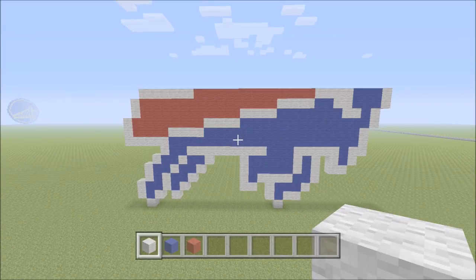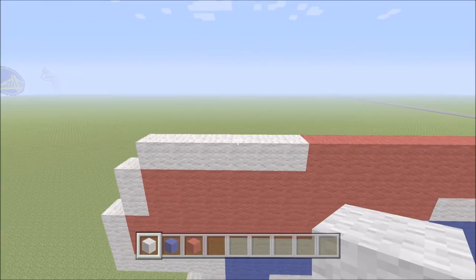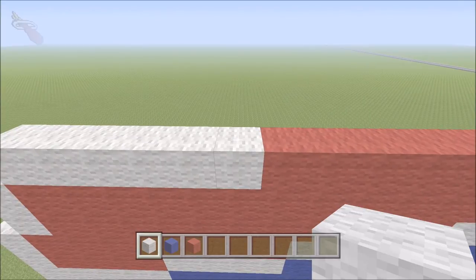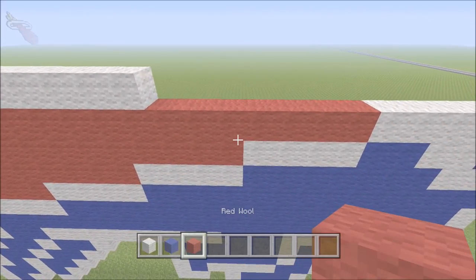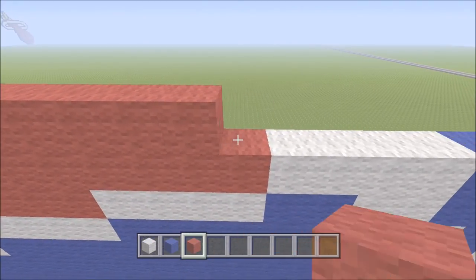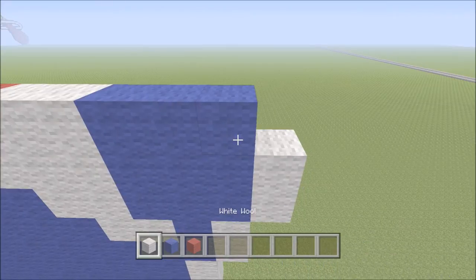We're coming together really nicely here — our red stripe is getting close to being done. Moving in on the left hand side, we're going to move to the front block on the right side of this white strip and build up one block of white. To the right of it add six blocks of white — one through six. Swap out to red and add nine blocks of red — one through nine — followed by two white — one, two — then three blue — one, two, three — and one white.